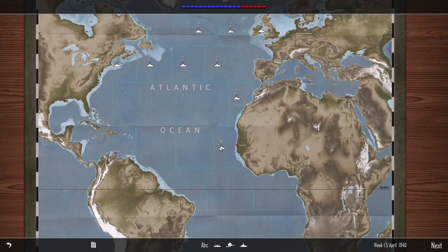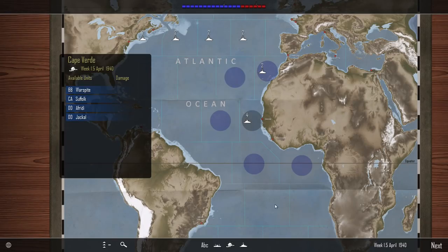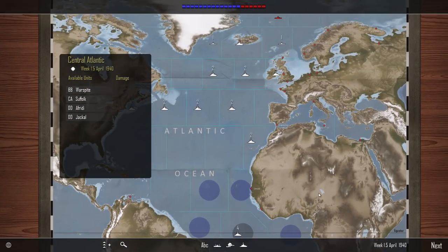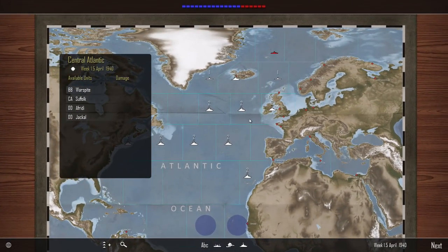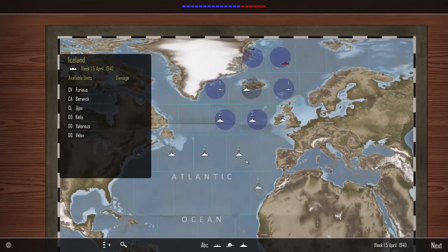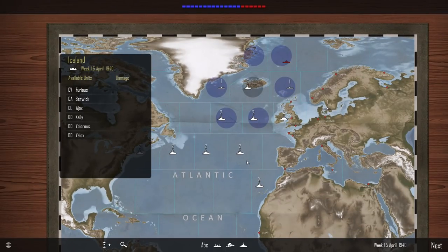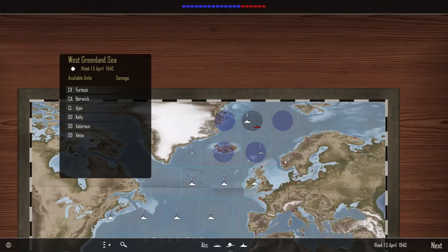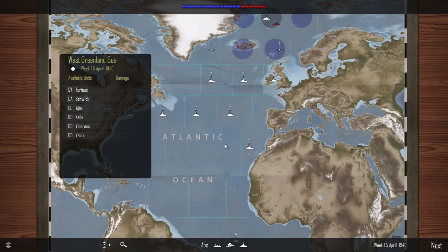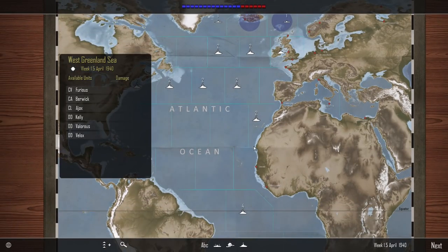Let's move the Warspite and Suffolk down to the mid-Atlantic. We've got three destroyers - that's quite a powerful task group actually. We're going to go hunting - we have to go hunting with that powerful group, even though I'm worried about the Furious.